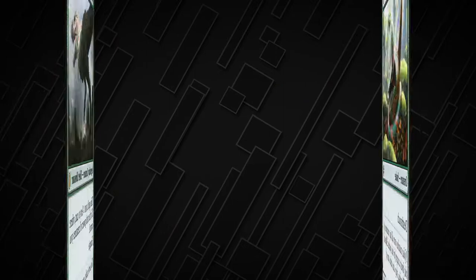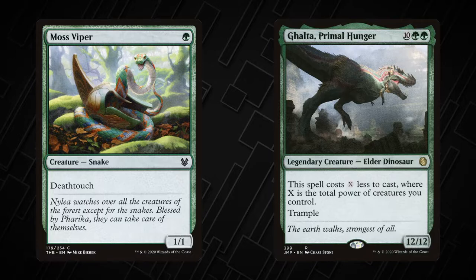Any amount of damage a source with deathtouch deals to a creature is enough to destroy it. It doesn't matter that Moss Viper only has one power — with deathtouch it will destroy even the largest creatures like Ghalta, Primal Hunger.